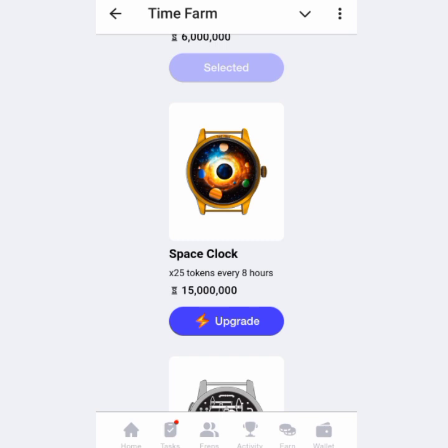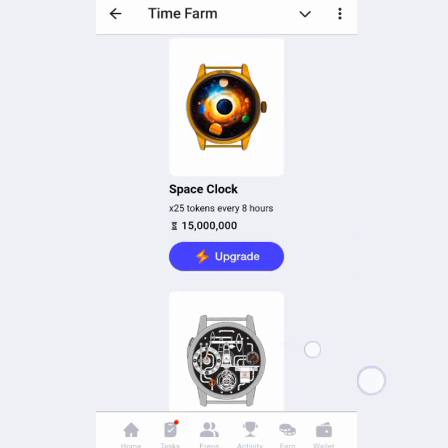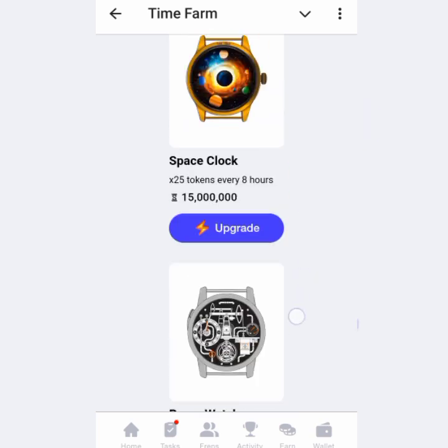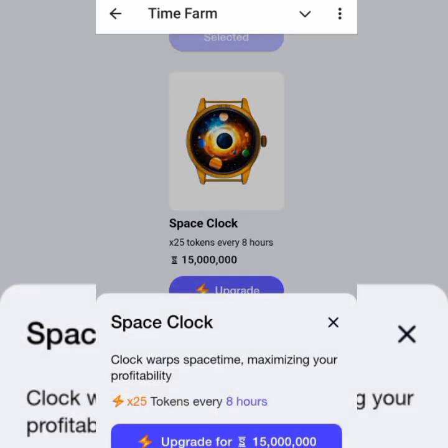After the space clock, the last one is the pump clock, which costs 30 million seconds and mines 30 tokens every eight hours. That one is showing unavailable because I don't have up to 30 million yet. So I tap on upgrade for the space clock — it says 'clock wraps space time, maximizing your profitability, times 25 tokens every eight hours.'